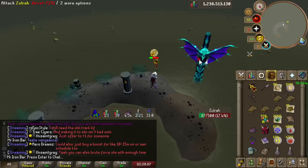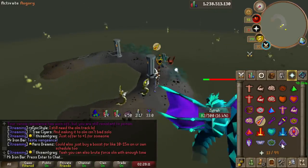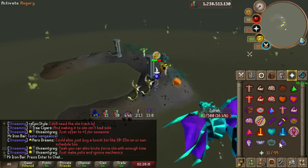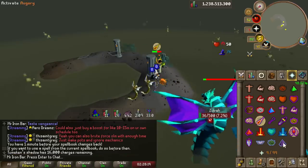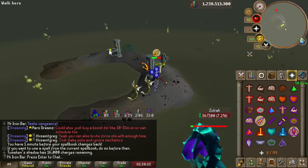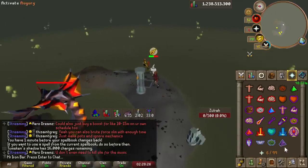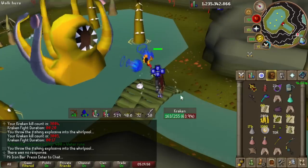A lot of people like to do more chill methods at Zora such as range-only with the F-bow or T-bow, so you might ask: what about mage-only with the shadow? I tested that for you - it was still quite good. I was getting around 33 kills an hour. It was significantly slower per hour, but at the end of the day you're still getting 30-plus kills an hour with mage-only, so it's still quite viable.